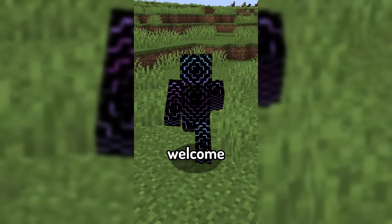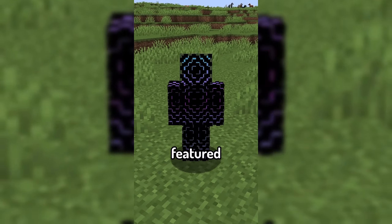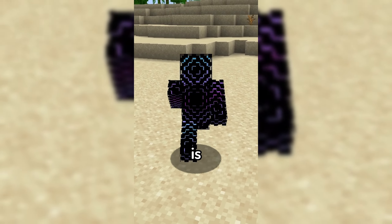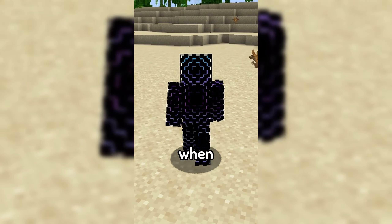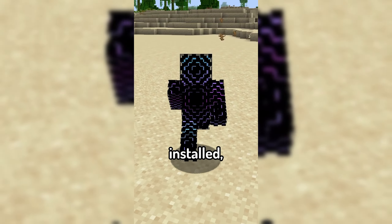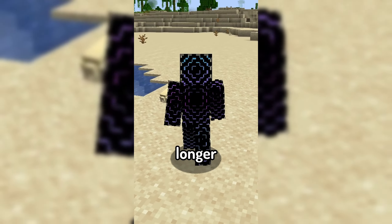Today's featured mod is Reusable Rockets. One of the most annoying things is flying through your world with elytra when all of a sudden you run out of rockets. With Reusable Rockets installed, this is no longer an issue.